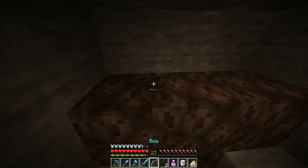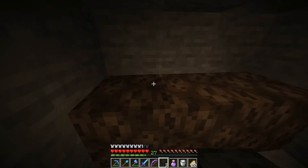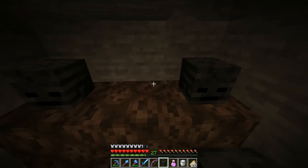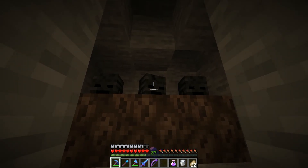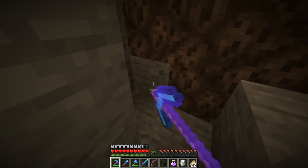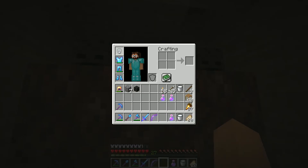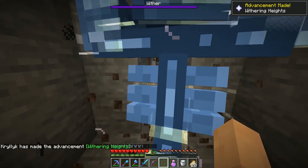You mine out a couple blocks and you place... Wait, I put one on my head! A little tiny panic attack. Alright, here we go, are we doing this? We're doing this. Bam. I keep becoming a Wither — stop it. Boom. Wither. Excellent.